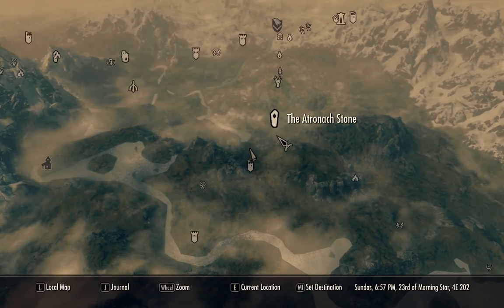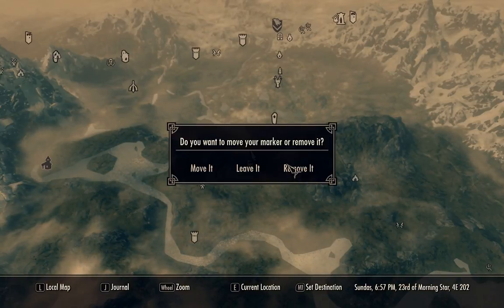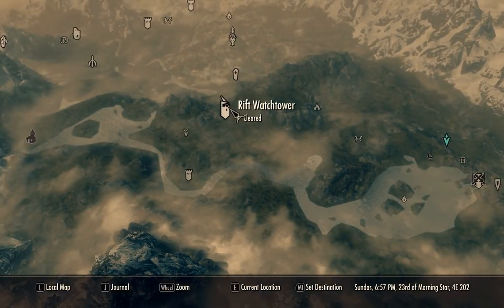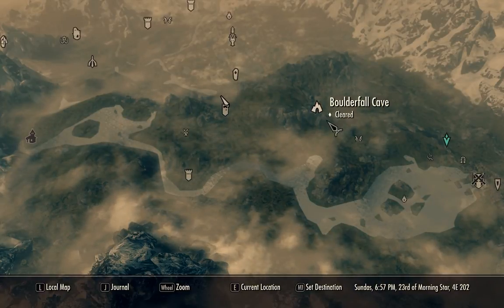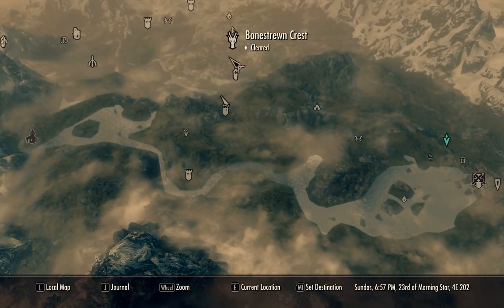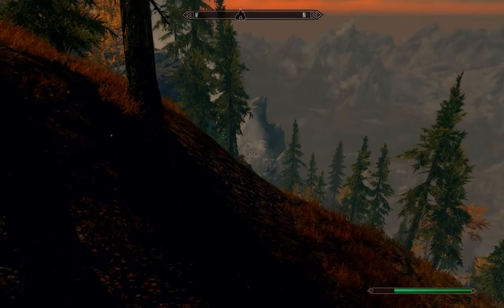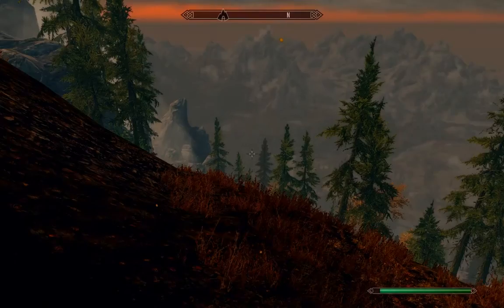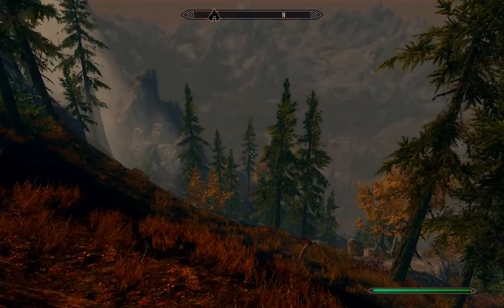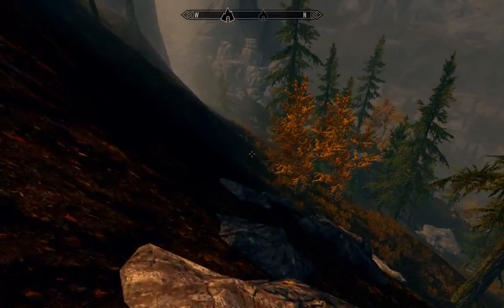Welcome to Skyrim. Today we're doing a primary location guide again — this time it's Snapleg Cave. We're in the Rift area, here at Rift Watchtower. Some nearby locations include Boulderfell Cave, Autumn Shade Clearing, Cerithi Farm, the Achenok Stone, Bornestream Crest, and Trevor's Watch. Hopefully that helps you find where we are. We're just north of the Rift Tower, looking for this cave icon, and you can actually see Snapleg Cave from here.